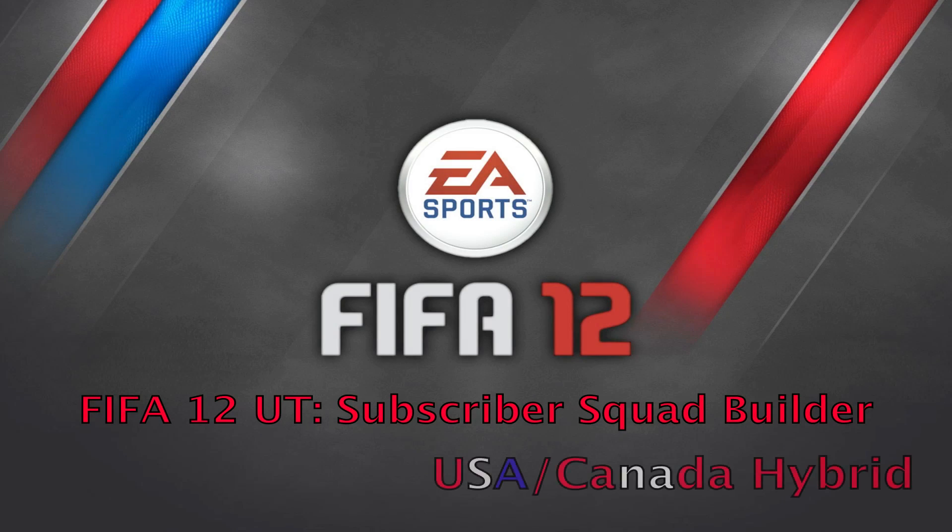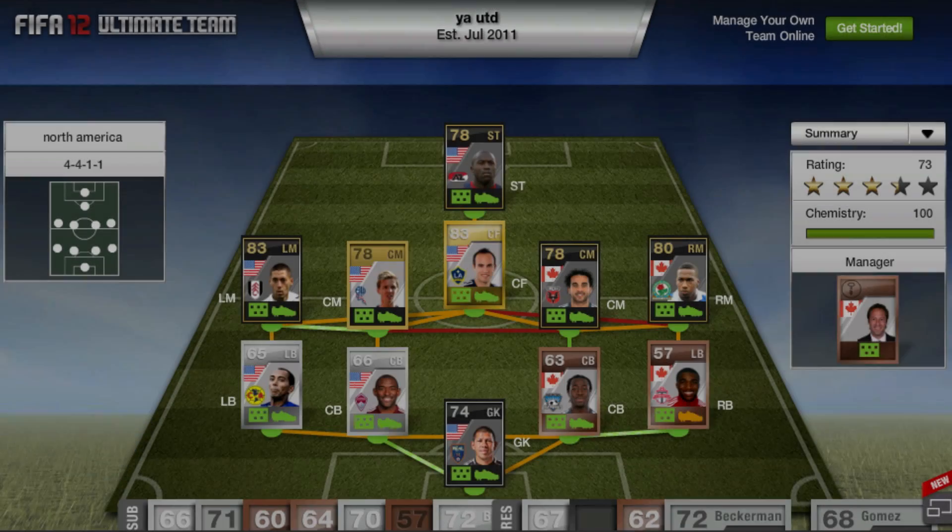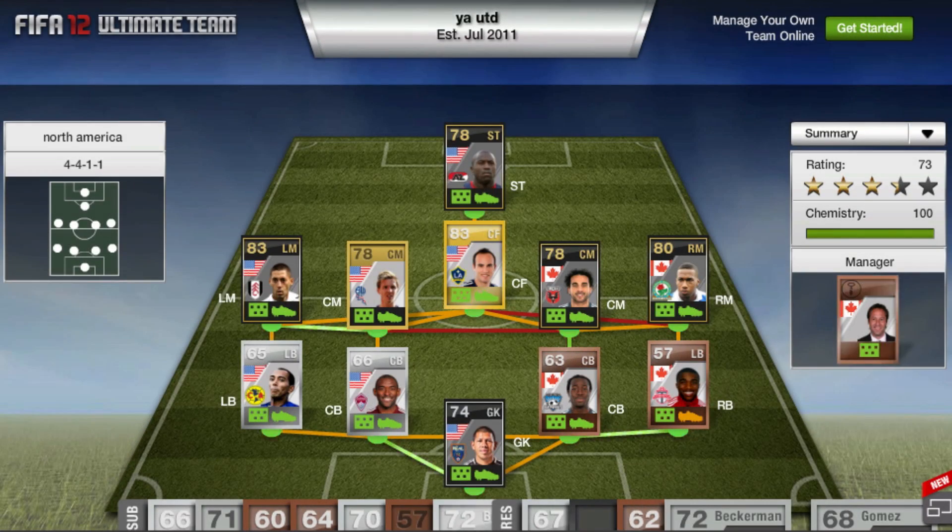Hey guys, what is going on, this is jackattack45 and today I have another awesome subscriber squad builder. This one is sent in by mr xpnp456 — I'll leave his channel down in the description below. Today's squad builder is going to be the USA Canada hybrid. I figured this would be a good one considering I am going up to Canada to play some FIFA and check out some awesome stuff at the EA headquarters.